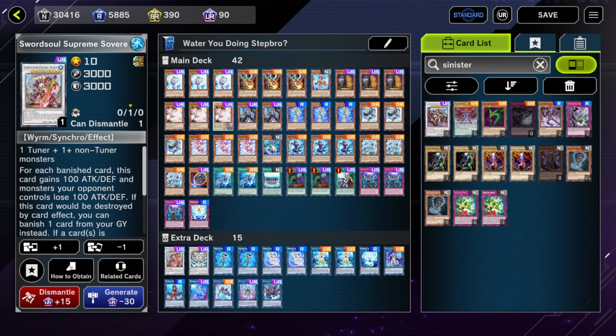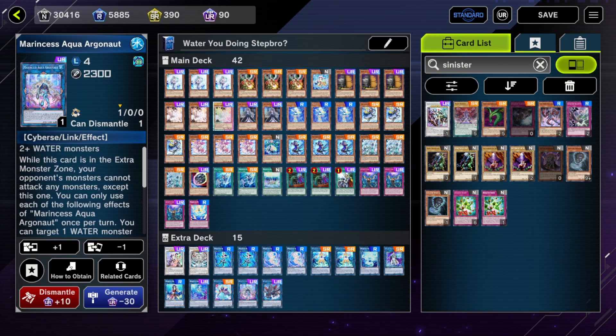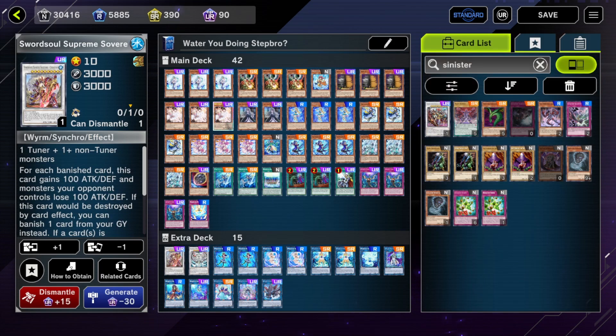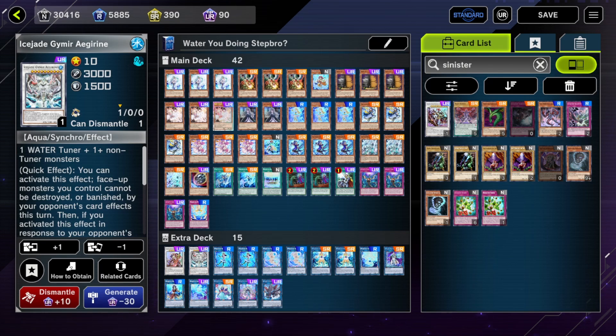So being able to access Chaining off of just one and a half cards — since you discard a water monster — gives you more options. Aqua Argonaut technically has a removal option too; it can return to the hand, but it requires getting Aqua Argonaut and another water monster to return a card, so that's like five materials for one bounce. That's what Ice Jade Ran Aegirine adds to Marincess: it gives the deck more end board pieces and it gives the deck real removal.